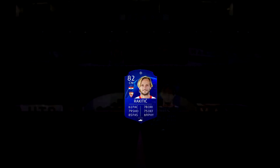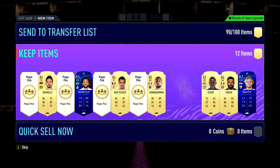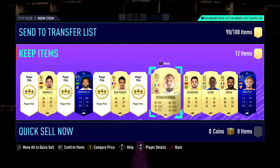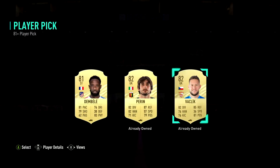Rakitic - we'll take that. They're not looking the best at the moment. 84s I'm all right with; 82s and ones we don't really want to see. I'm gonna take Dem Belly just because I haven't got him.